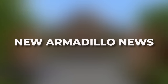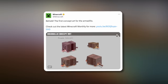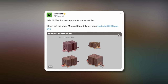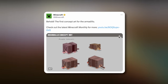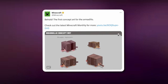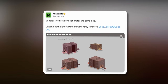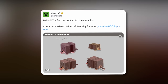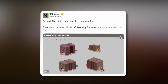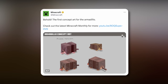Let's now move on to the new armadillo news straight from Mojang Studios. On November the 20th, Mojang posted saying 'Behold the first concept art of the armadillo — check out the latest Minecraft Monthly for more.' As you can see, we have the first ever official concept art of the armadillo, featuring a slightly more purple version at the top left and a slightly more yellow version on the right.